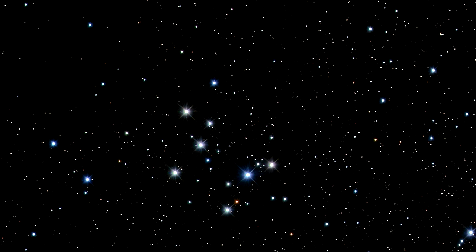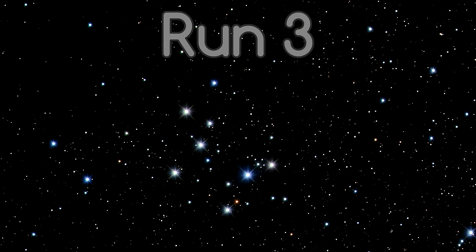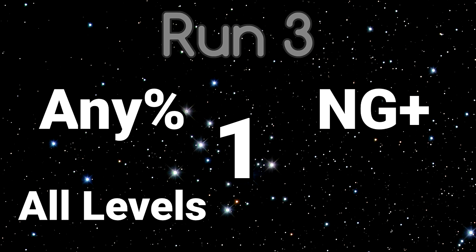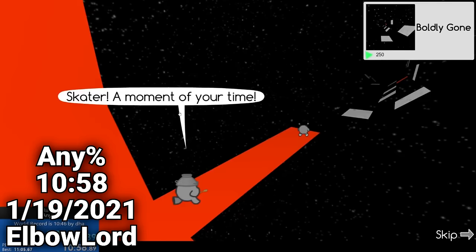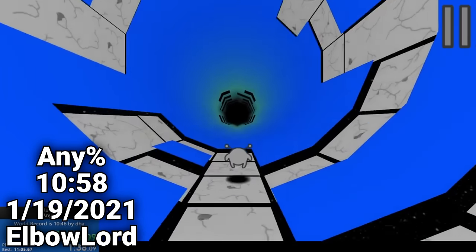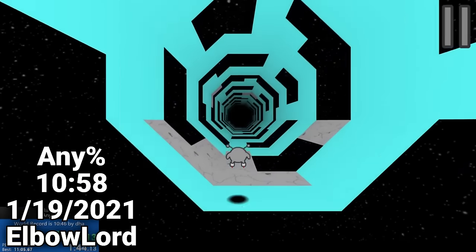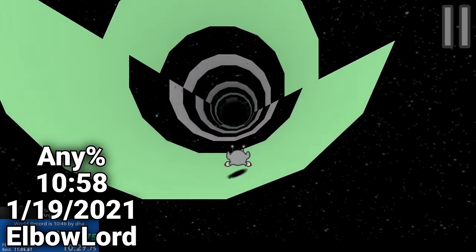Now let's take a look at Run 3, the most recent installment in the series. Contrary to Run 2's massive amount of categories, Run 3 has just 4: Any Percent, New Game Plus, All Levels in the original release, and Reverse. The main tunnel is made up of 65 different levels on a fresh save file. However, the first 3 levels can be skipped by clicking on the credits button, so that is when timing starts. Levels 4 through 10 must be played on runner, after which the skater can be switched to, which like in the other games is much faster than the runner. This comes with the tradeoff that later levels are extremely difficult to complete first try on skater, so some runners switch back to the runner once levels become too difficult.